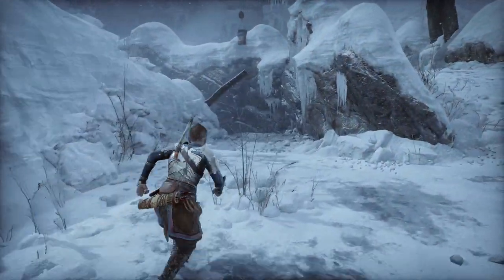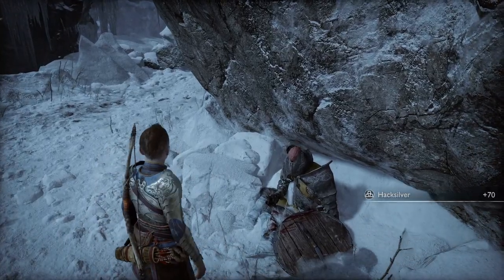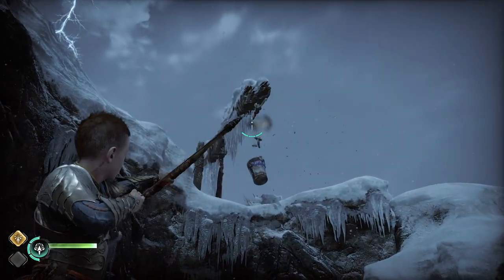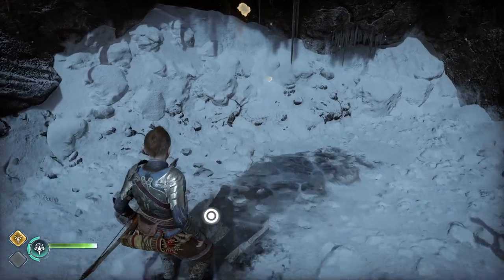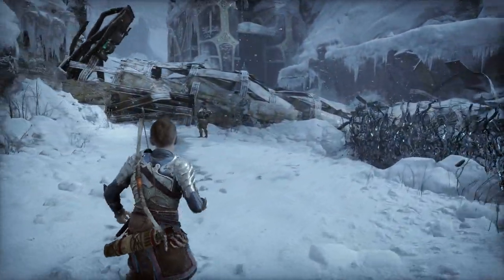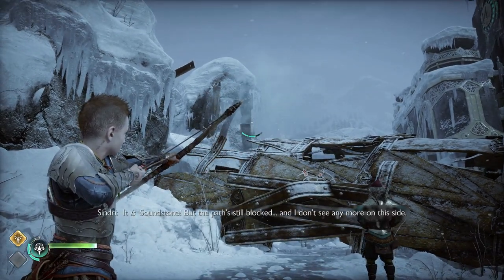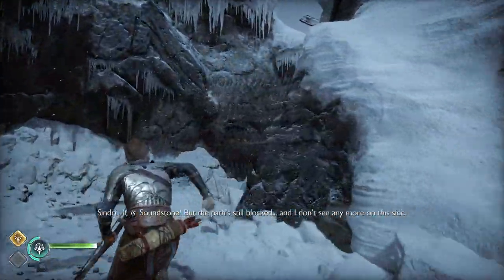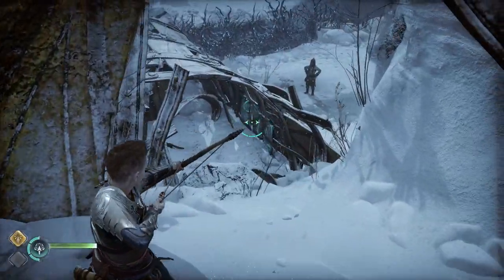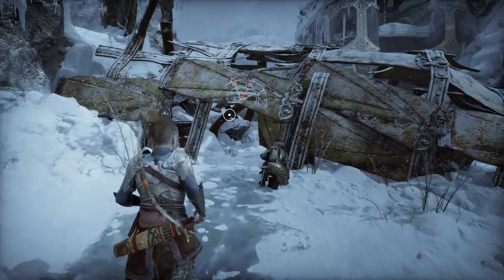Now just continue down the path to find some more Hacksilver. Just above the ledge we jump down, there's going to be another basket which we can destroy for some more loot. From here, there's a bit of a puzzle to complete before we can proceed because our path is blocked. Just look up and you can use your sonic arrows on this piece of wood. Then with that dropped, we want to climb back up this ledge, and if we get this angle, we can use our sonic arrows to open up the blocked path. Just head back to Sindri and proceed through the now unblocked path.